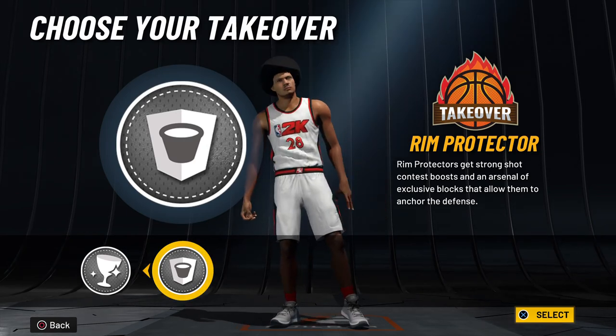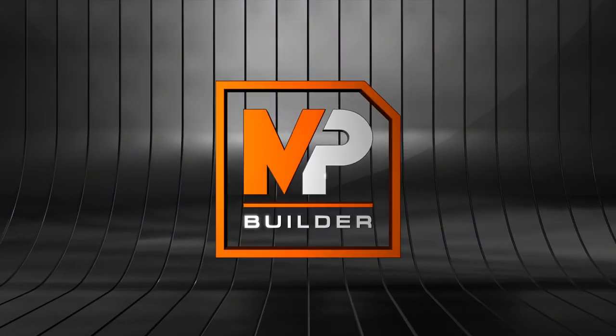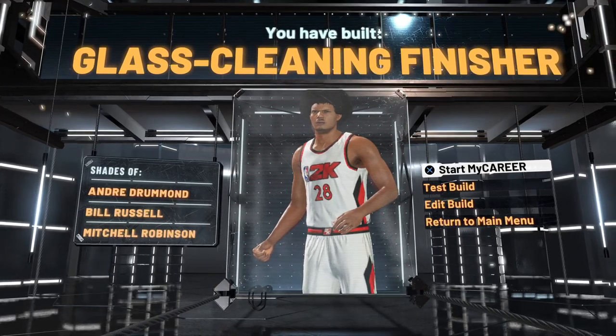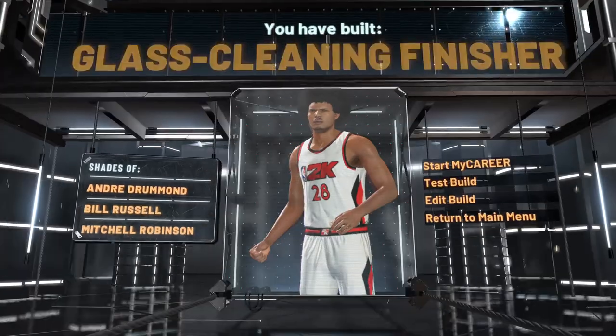For takeover, you can choose Ripper's if you want, but I like Glass Cleaning — it's OP as hell. You can see which way the ball is going. I love Glass Cleaning takeover, and as you can see, Glass Cleaning Finisher is the player type. Let me show you the badges real quick.